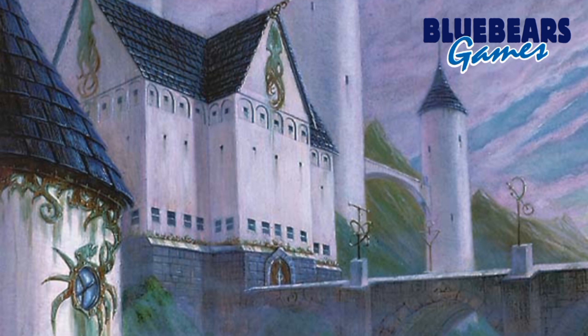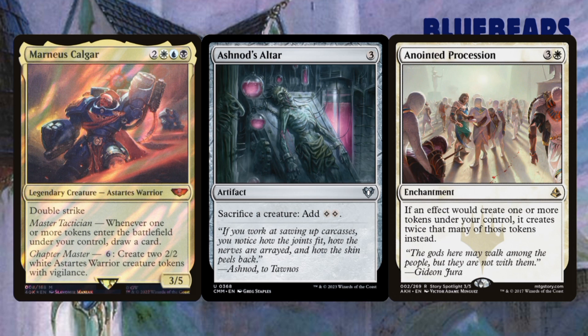Lastly, I'm going to show you a combo that uses the commander and two other cards. With Marnius, Ashnod's Altar, and Anointed Procession on the field, you can create infinite colorless mana. Along the way you will also get infinite enters-the-battlefield, leaves-the-battlefield, token creation, and sacrifice triggers. With all three cards on the battlefield, use Marnius' ability to create tokens — the Anointed Procession's replacement effect will trigger, creating four creature tokens. Sacrifice at least three of them to the altar for six mana, then rinse and repeat. You can either sac the extra token to the altar for two floating colorless mana each cycle, or leave it on the field for an instant infinite token army. I hear Torment of Hellfire for a million is pretty devastating.